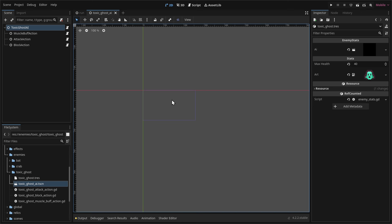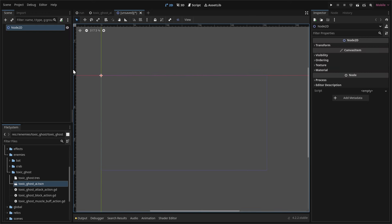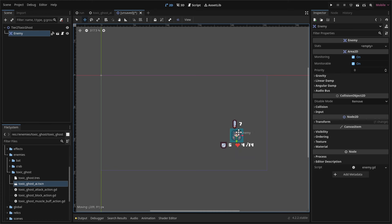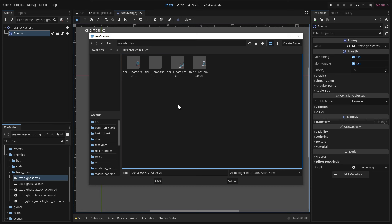Next we design the battle and create the battle stats resource. Click the plus sign to create a new scene using a blank Node2D as root. Rename it to tier_2_toxic_ghost. Click instantiate child scene to add an enemy scene. Press W to move it into position, then Q to go back to select mode. Drag and drop the toxic_ghost resource to provide the enemy's stats, and save the scene inside the battles folder.